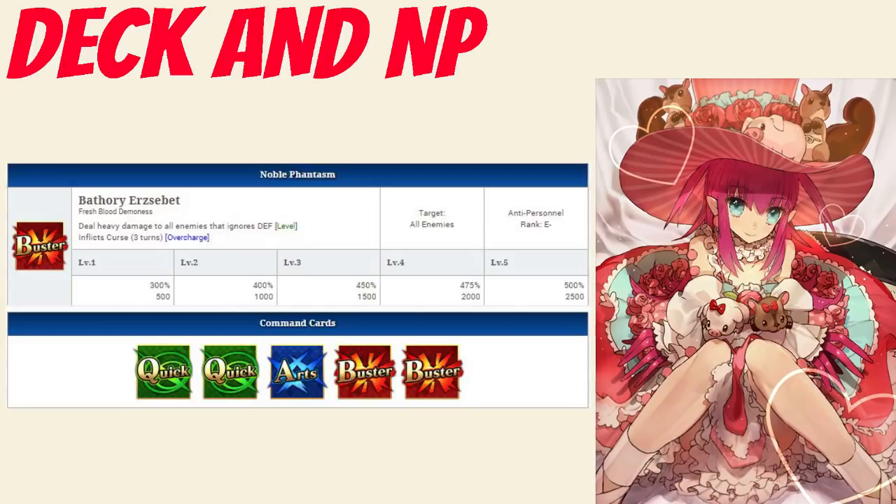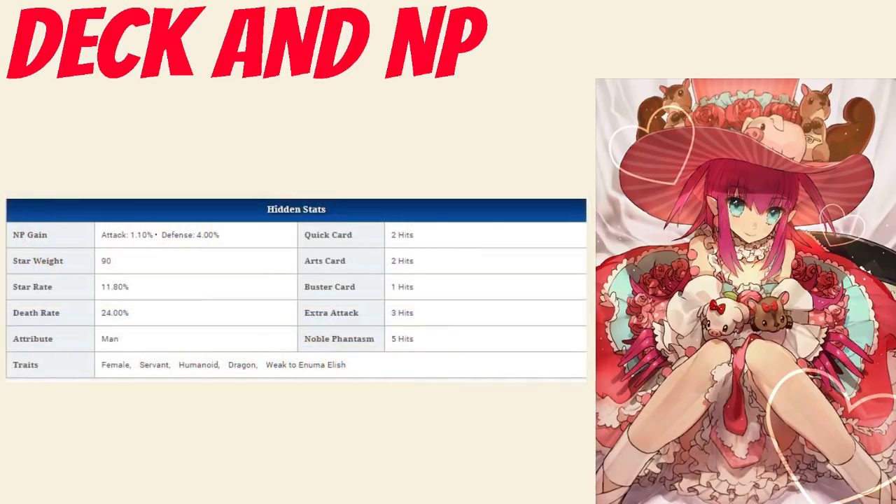Taking a closer look at her cards, the hit counts are 2 hits for Quick, 2 hits for Arts, 1 hit for Buster, and 3 hits on her extra attack. She has a noble phantasm gain rate of 1.10 and a star rate of 11.8%. Overall that means she has bad noble phantasm gain just due to the low amount of hits and only having 1 arts card, and below average star generation just due to the low hit counts.